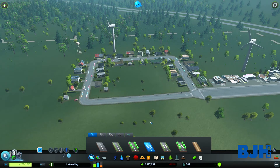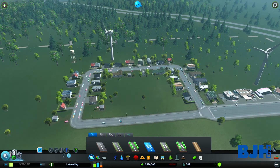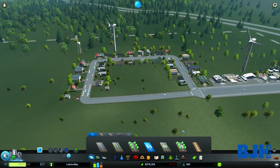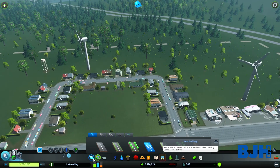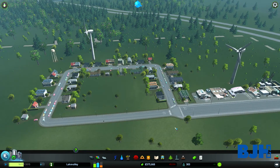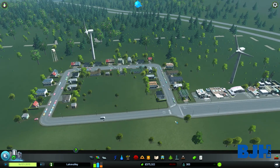So people can drive in circles and services can use it too — like the ambulance and police. As you can see, they can now drive back to the police station. That's basically what this mod does and it's nice — it can save you a lot of time and a lot of money.